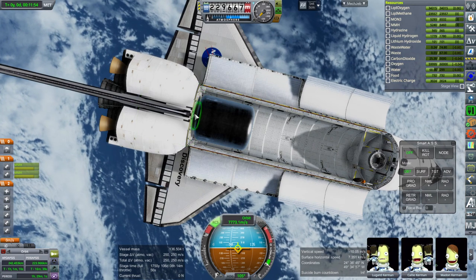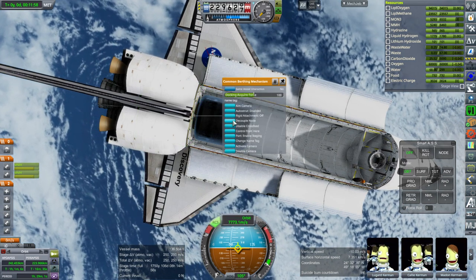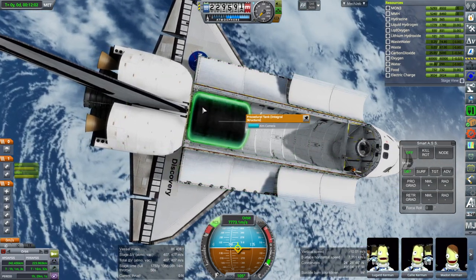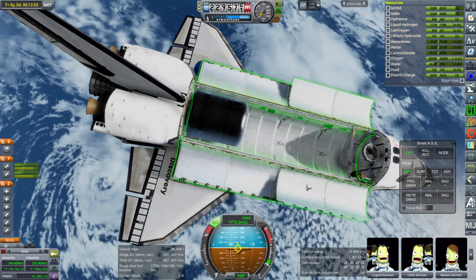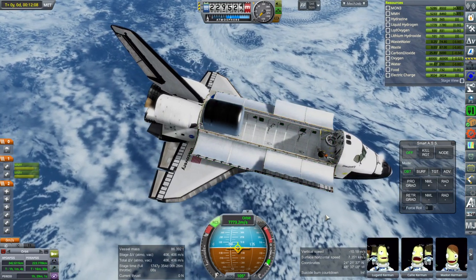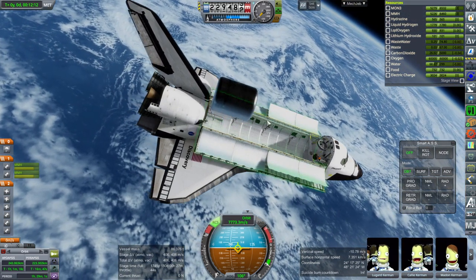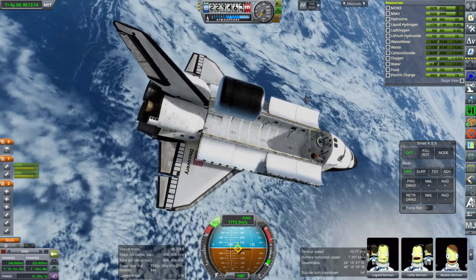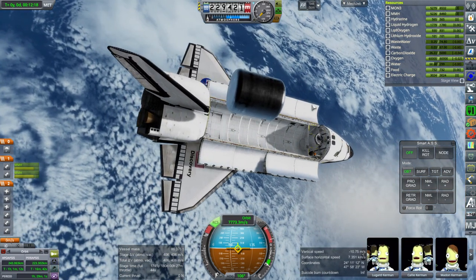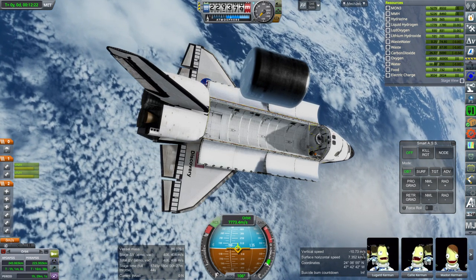After we decouple the payload we're at 136.5 tons and 400 meters per second remaining — that's not too bad. Let's push it a little heavier. Let's put something a bit heavier inside and also adjust the script so we have a little more time to apoapsis before we end the external tank stage. We had about 600 meters per second left in the external tank, so let's see where that gets us.